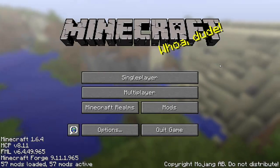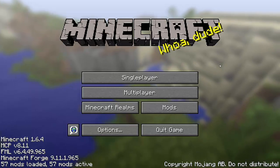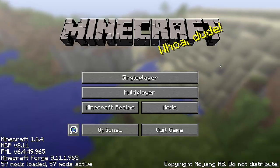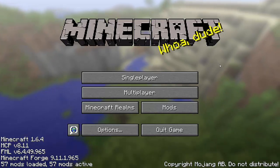Now then YouTube, I'm the Toffman and welcome to a quick look at Material Energy Cubed. You can find it on the Feed the Beast launcher, the FTB launcher, and it's under the third-party packs.